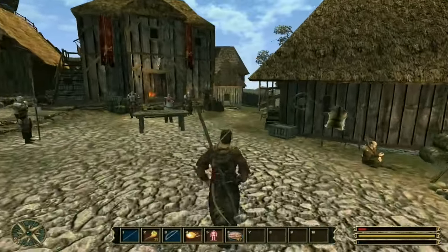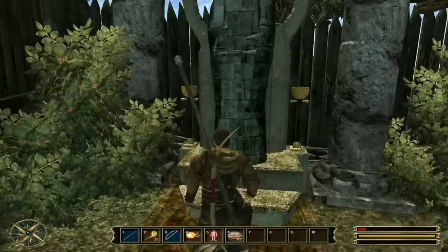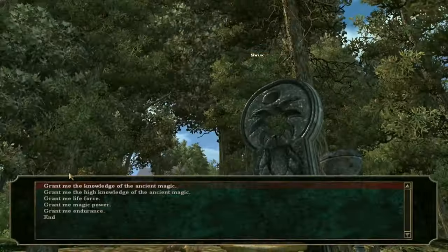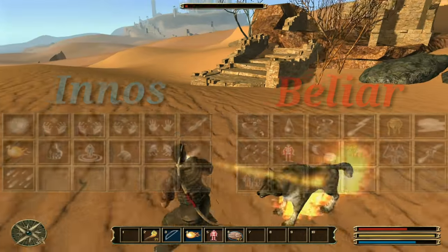You can learn magic spells from the statues of Innos and Beliar. The closest statue of Innos is in the first city we get into, Ardea. The closest statue of Beliar is in Trelis, right in front of the entrance to the city. Each statue has its own unique spells; however, both statues can teach mana, health, and endurance.